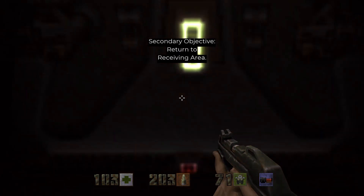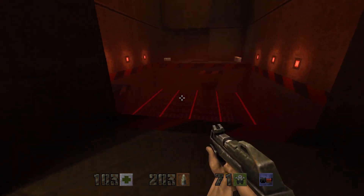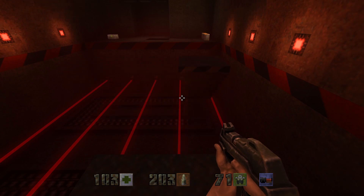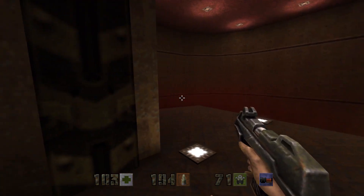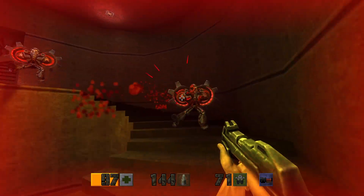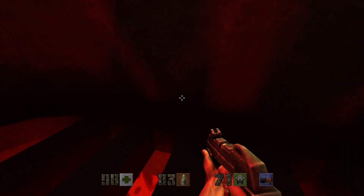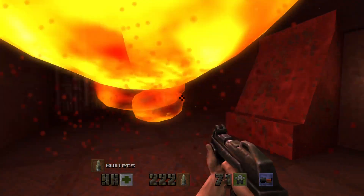Return to the staging area. Now the platforms are active. I'm going to save again because I do not trust myself. Very good. I'm running out of bullets — that didn't last for long.